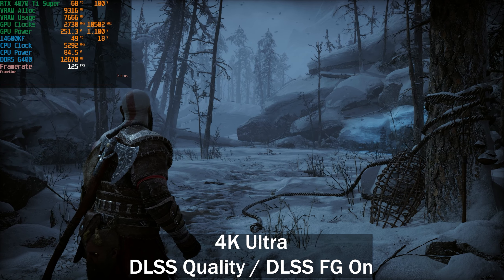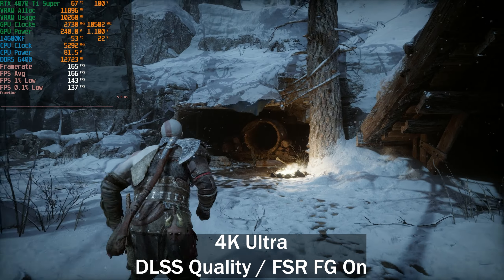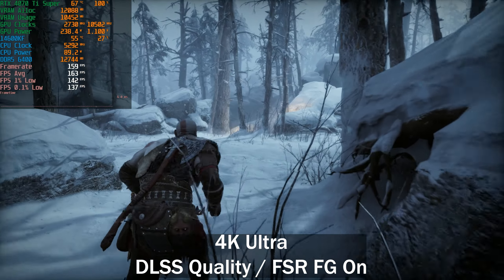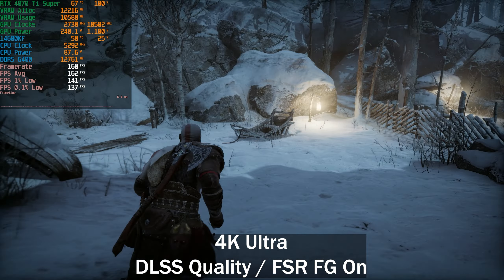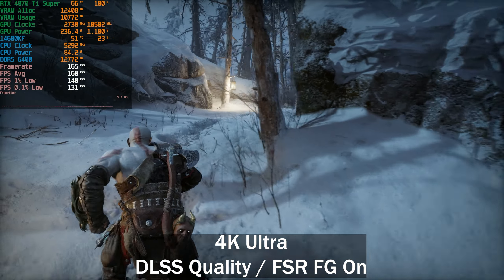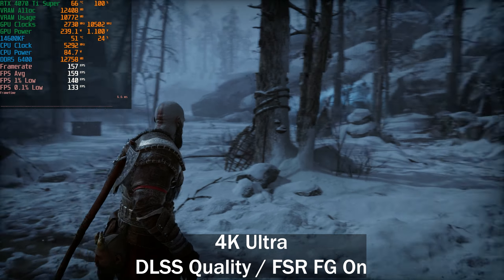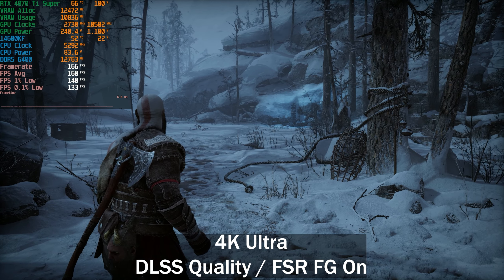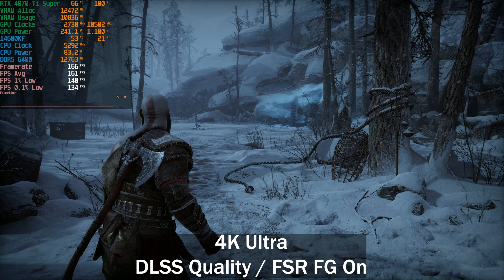With FSR frame generation we're getting around 168–170fps — a boost of about 40fps from 125fps baseline. The frame time graph stays smooth; FSR 3.1 frame generation is actually pretty decent. I use DLSS upscaling with FSR 3 frame generation in Ghost of Tsushima, Ratchet & Clank, and Spider-Man Remastered as well — it generates more frames and looks nearly identical.